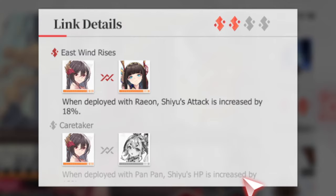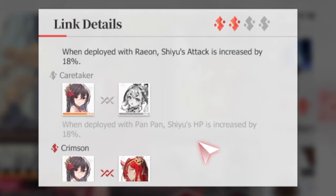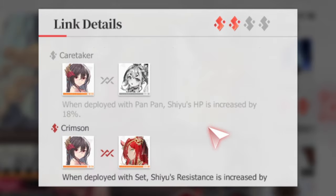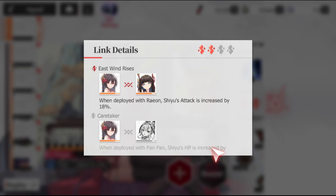The second thing to consider before selecting your free SSR character are your link details, because if you activate certain links, you can get some real big stat increases. Right up here I have this link activated — it's going to increase my attack by 18%. If I had Pan Pan, my HP would be up 18%. And if I pick up Fire Neetha, I can get yet another additional 18% attack. So having these link details activated is a huge source of power.